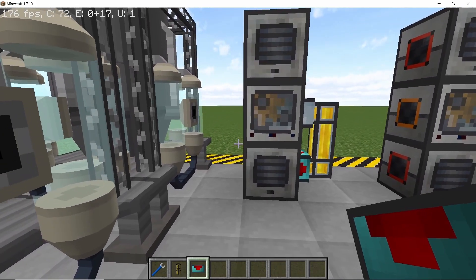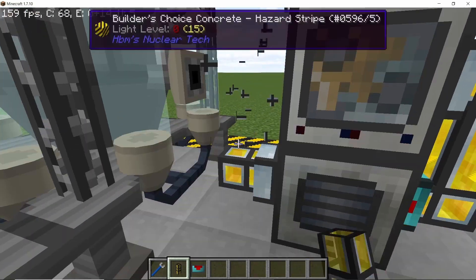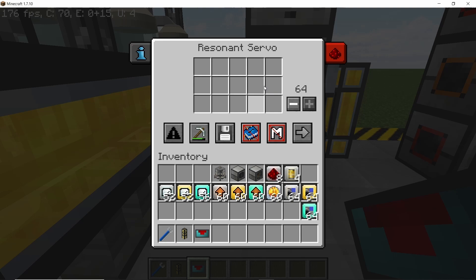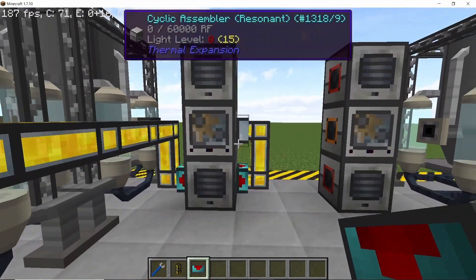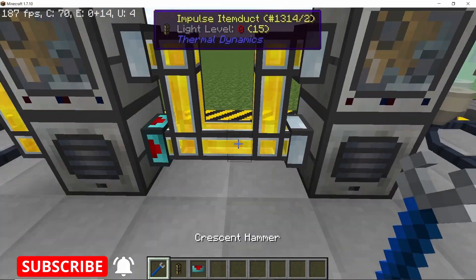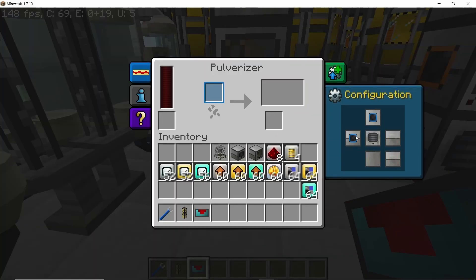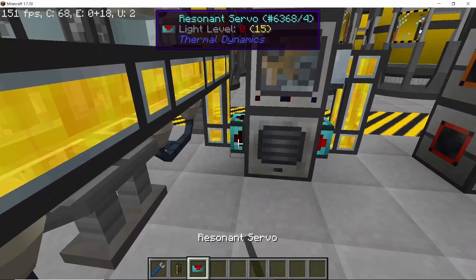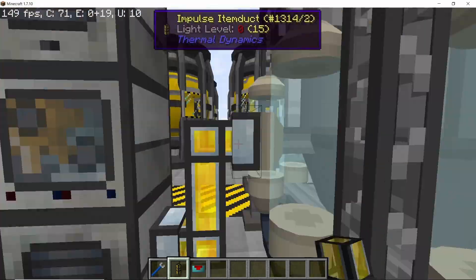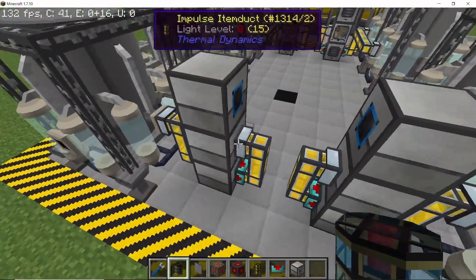Place down item ducts connecting the two liquefaction machines with the last pulverizer, and don't forget to place the servo. Complete this process for all of the remaining setups. When placing pipes side by side and you need to disconnect them, you can use the crescent hammer. Set up all of the machines like this - once done, you should have four sets of machines complete.